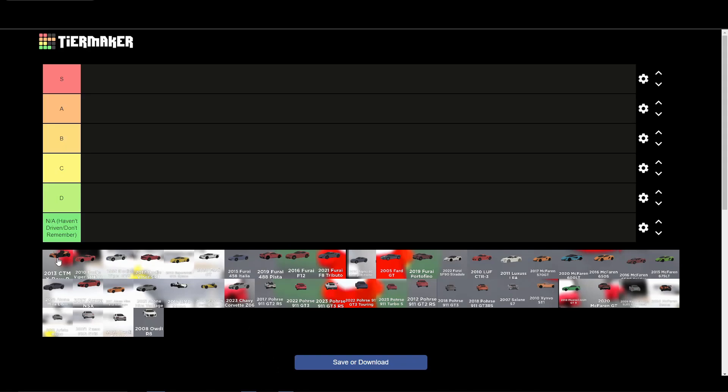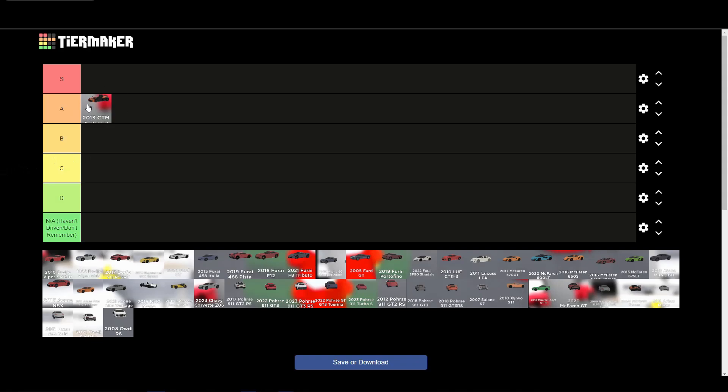Starting with the CTM Expo — it's a pretty quick vehicle, goes around 260, and it looks pretty nice. It's really cheap and really fast with good turning as well. I'm going to give this an S tier. It's a pretty solid car overall — cheap, fast, good turning, good looking. S tier.